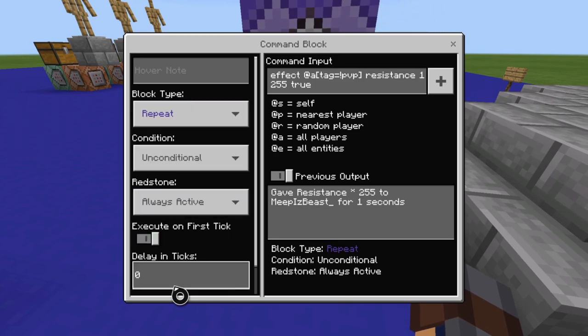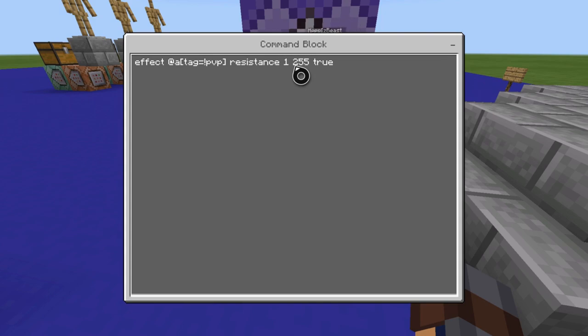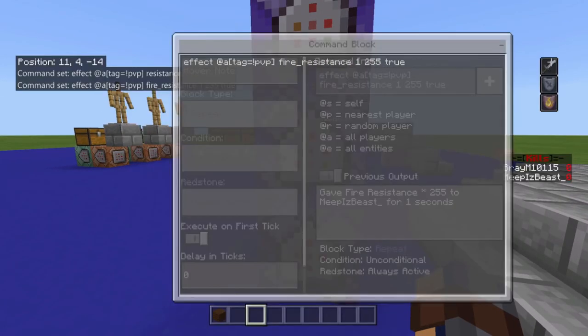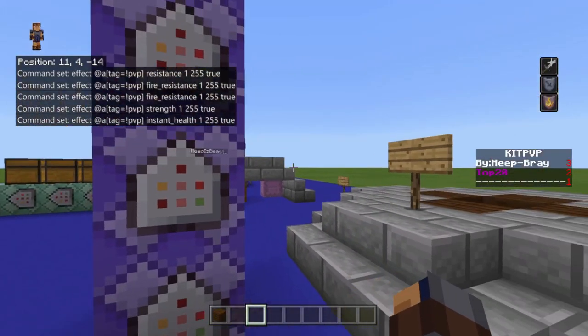Now that you don't have the PvP tag, you need to get your effects. The way you get them: repeat unconditional always active at zero ticks — effect at-a tag not equal to pvp, resistance level 1, duration 1 second, amplifier 255 — which is max so you take no damage — and true for no particle effects. Same thing for fire resistance and strength. You want to put instant health on this as well.